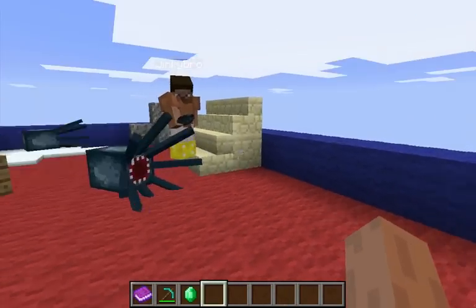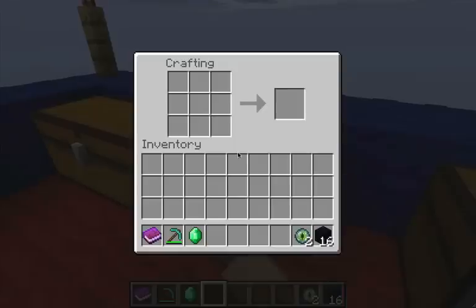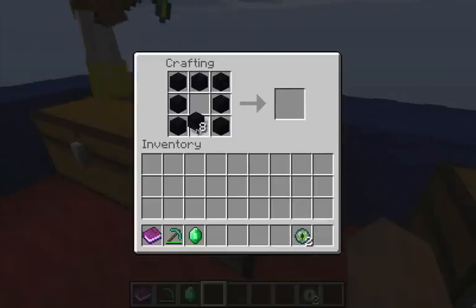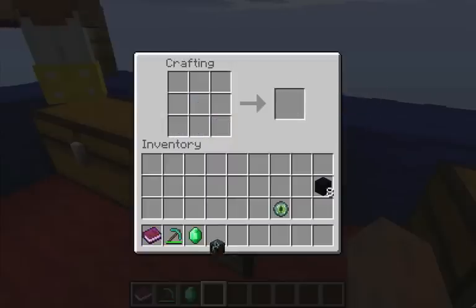The ender chest — I'm going to demonstrate how to craft it. You'll need obsidian and an eye of ender. Box the obsidian around the outside and put the eye of ender in the middle, and it gives you an ender chest. I'm going to make two for this demonstration.